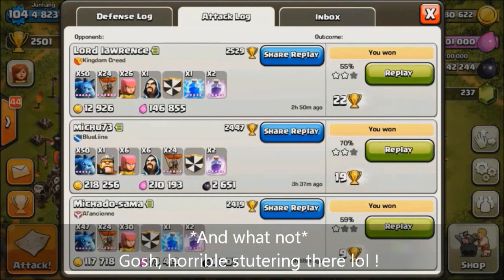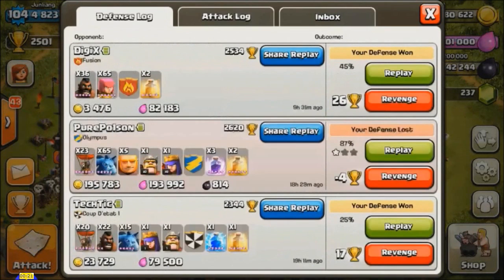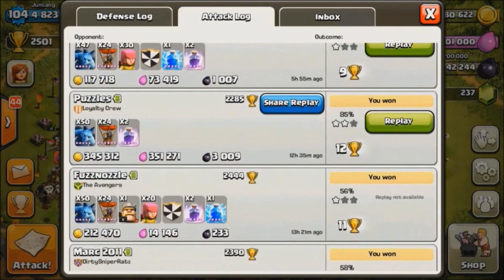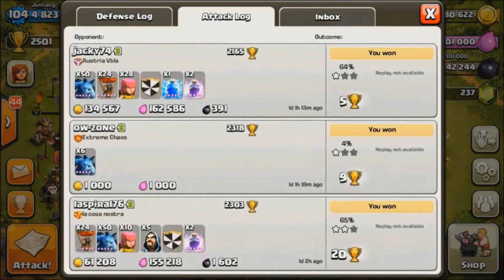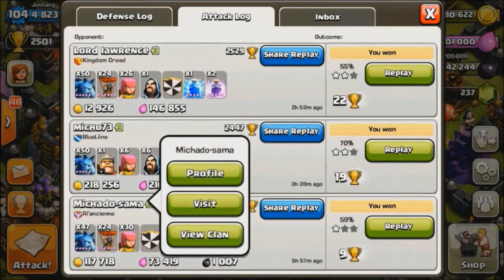Okay, now I'm going through the attack log — these are the attack logs for the past few hours. Some of the rates are quite nice; you can see 200k+, 245k gold, 3000 DE, 200 elixir. The loots are pretty nice here, but take note that this video is dated about 1 month ago, so some of the loots may not be as good now.